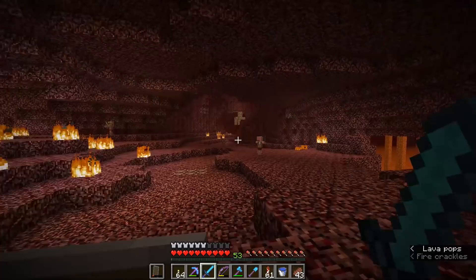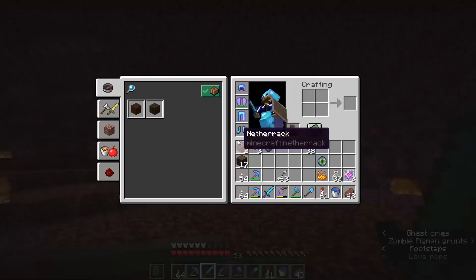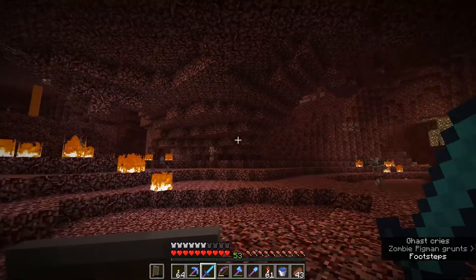Basically, the weapon with the enchantments you're holding in your hand applies looting to the bow kill. The actual damage the bow does is still the same, but you'll usually find me switching to my sword once I've shot at a ghast, and I get way more ghast tears than you normally would.